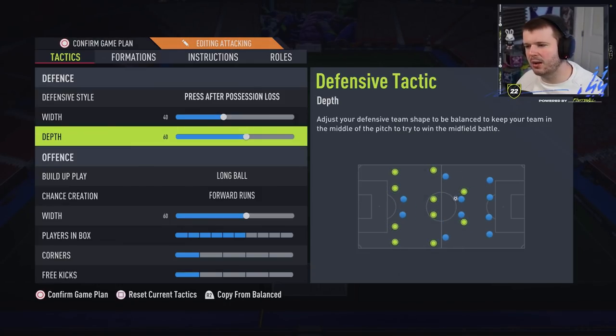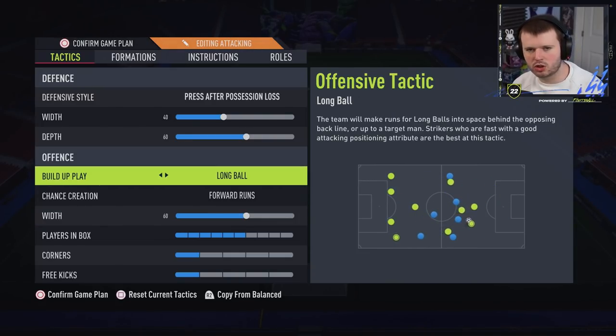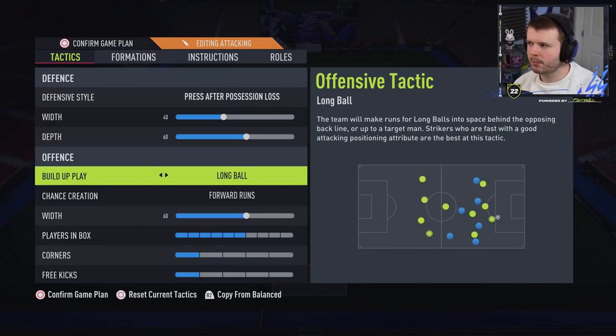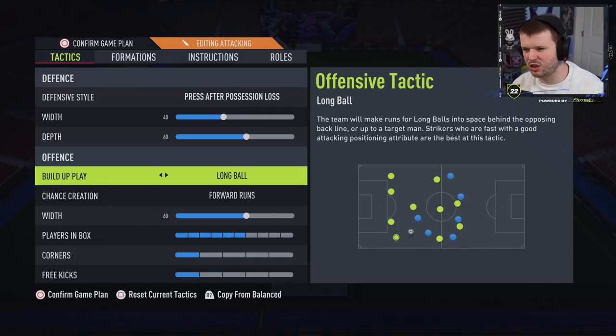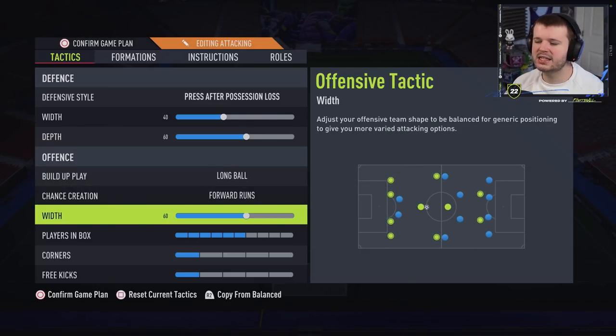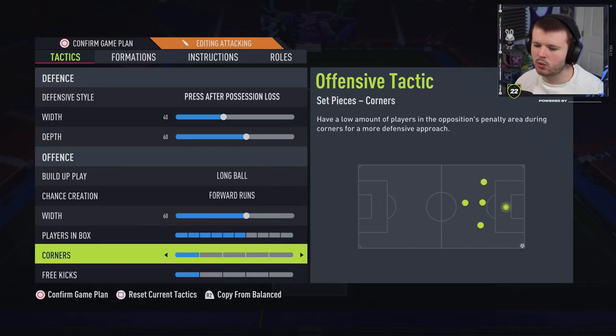Press on possession loss is the idea — if we lose the ball we want to win it back straight away, putting pressure on and making it difficult for the opponent to play out from the back. Width at 40 with 60 depth — I don't go much higher on depth as I don't see a massive difference above that with the team I'm running. Long ball and forward runs — this is a counter-attacking, aggressive approach: one-twos, balls in behind, looking to break through that defensive line.